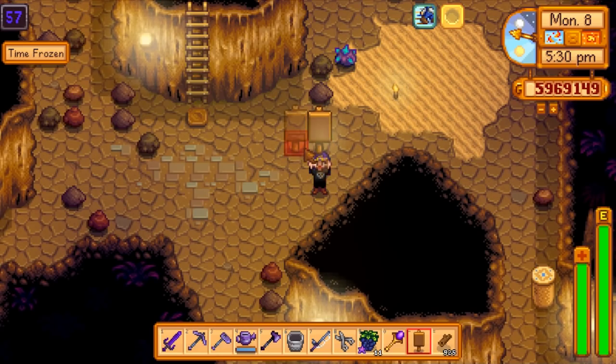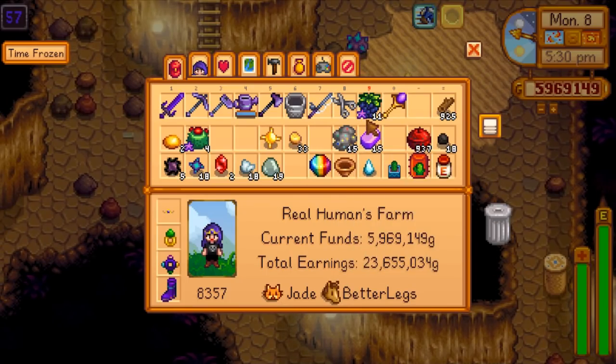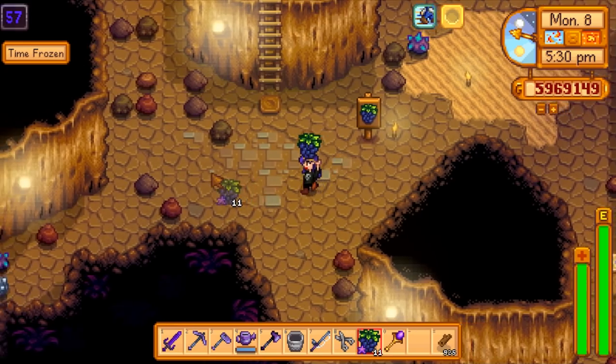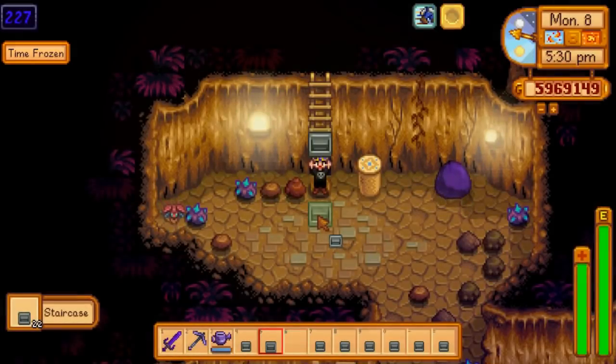There's another craftable item — you can craft your own signs and place whatever item you want on it. It doesn't use up the item; it's just for if you want a sign somewhere. That's kind of nifty.